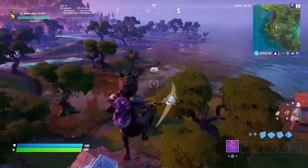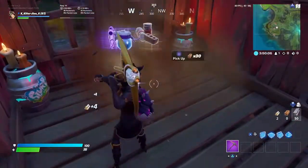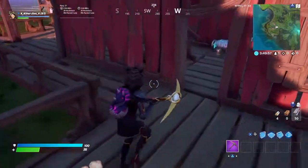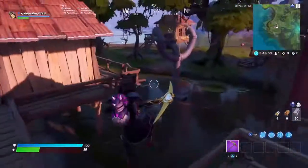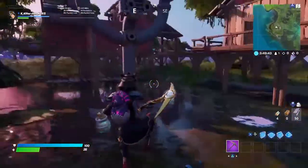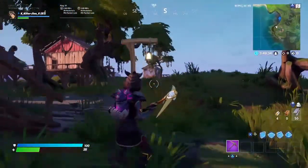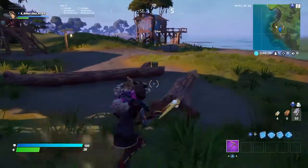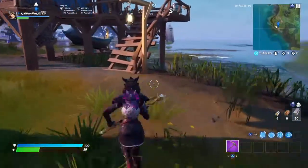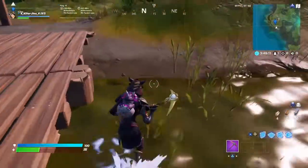My usual game plan was to land on top of this house, rotate to the bottom here, grab that brick and the two logs on top of it. Then I would rotate over towards that shack, go fishing if it was possible, and then take the boat and rotate into circle. Usually it works, but actually — because of the way I rotate, it takes me about two minutes to get fully looted and get max wood and everything. So usually by the time I do get to the boat, the circle's starting to close in, so I have to go into circle anyways.